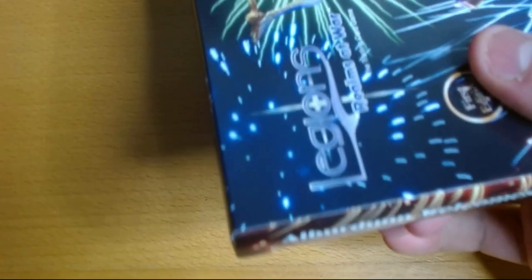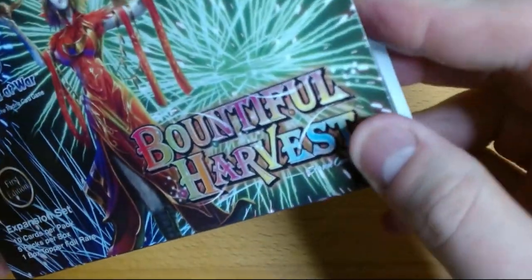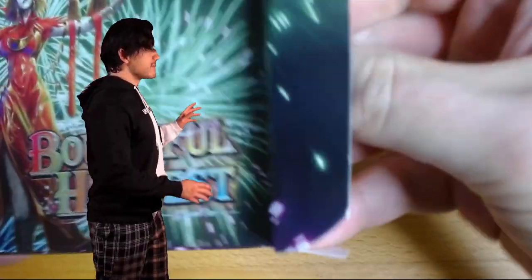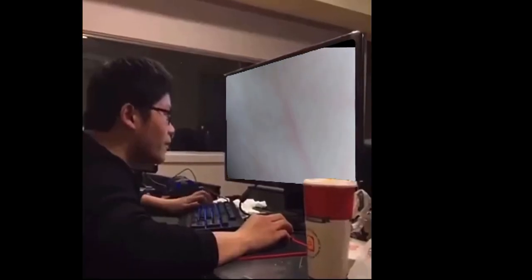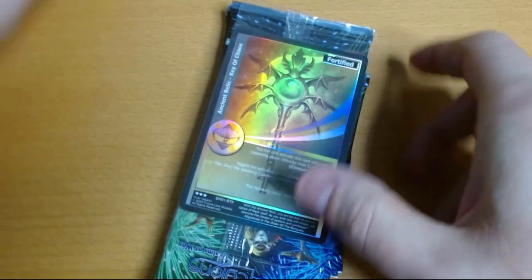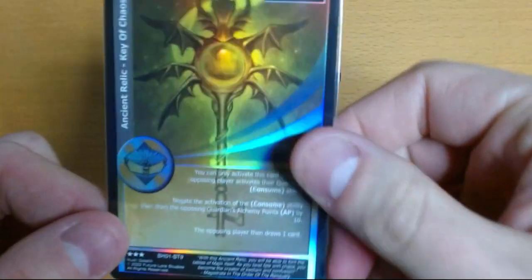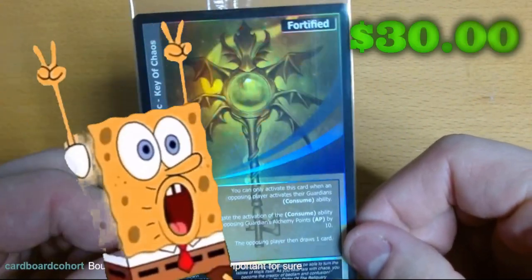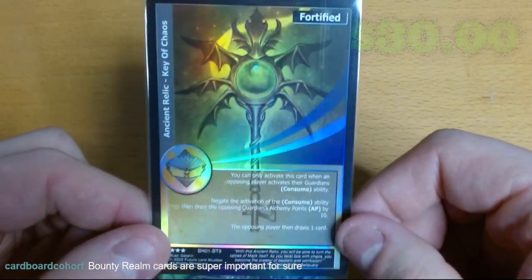Someone agrees this is their least favorite set but one of the most important. For the universal cards, I kind of get why it's crucial. There should be just five packs in this box. Let's take a look at the box topper — it is of course a bounty card, which makes sense. We've got Ancient Relic: Key of Chaos. Pretty lovely, super important indeed.